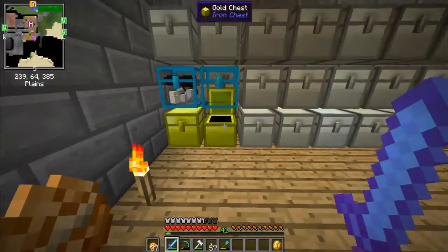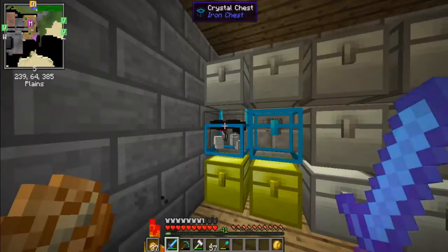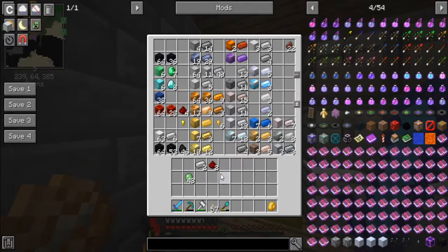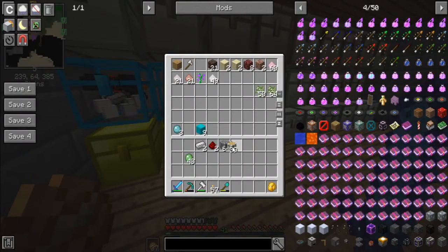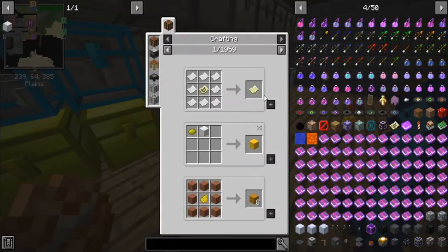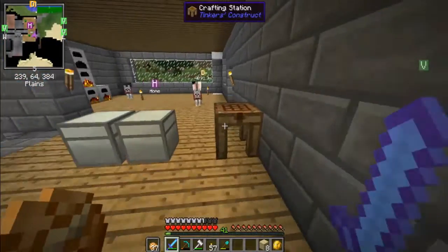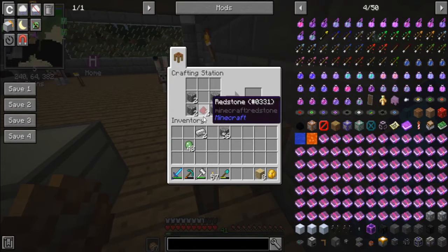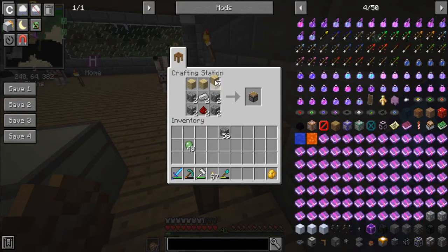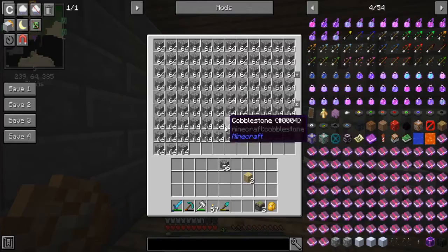We have slime balls over here to make sticky pistons. I'm going to need to make two of them. I need cobblestone and some wood — there we go. I believe I can make sticky pistons like this, I need two of them — boom boom. One, two, there's two pistons. Then sticky piston — slime ball on top, there we go. Sticky pistons done; put the slime balls, cobblestone, and birch planks away.